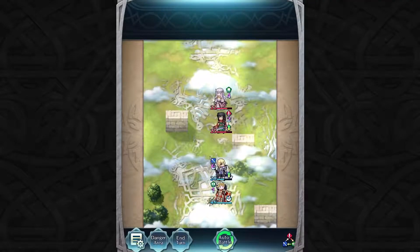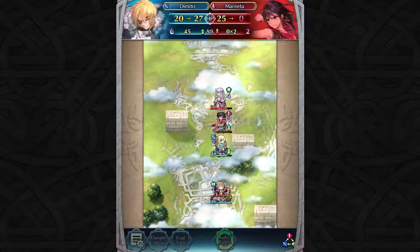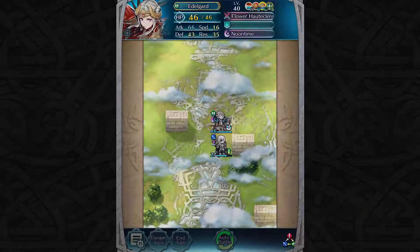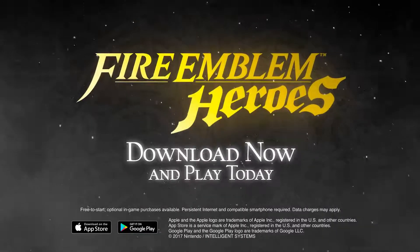As you can see, Edelgard and Dimitri have both learned much through their respective journeys, and their new abilities reflect that experience. That's all for today, Summoners. Good luck!